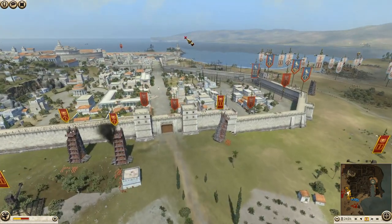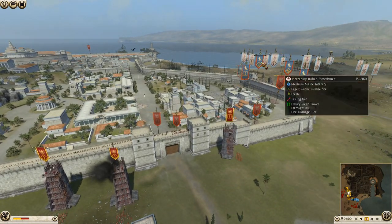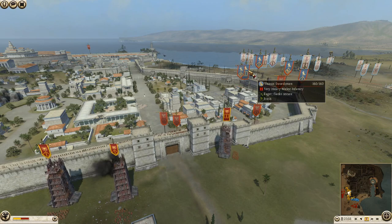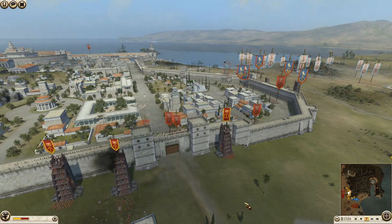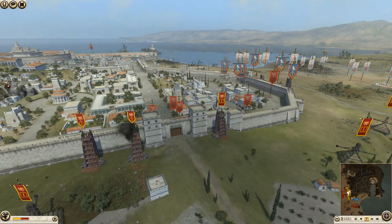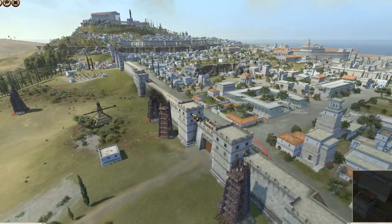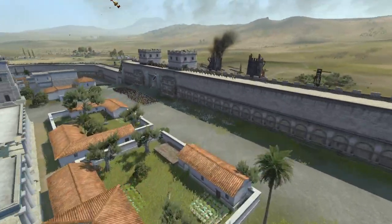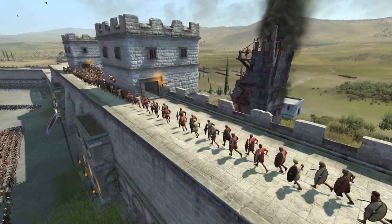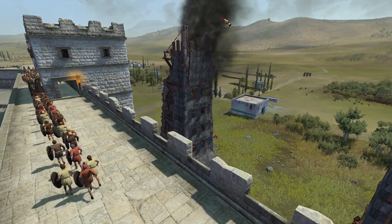Egypt and Nabatea — we can see some Egyptian infantry, Thorax swords, and Thorax spears for Egypt, and some Nabataean axe warriors and desert levy for Nabatea. Rome is getting pretty beaten up here; these Hastati could die on this tower.